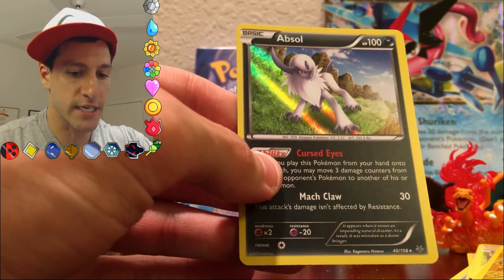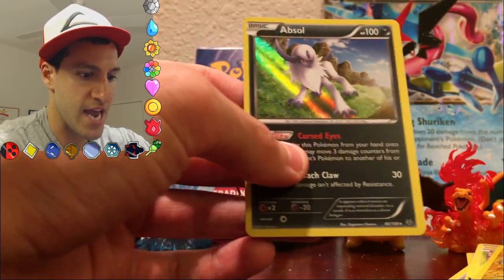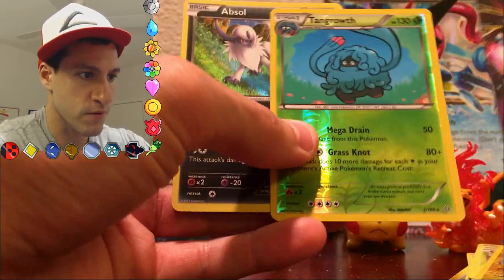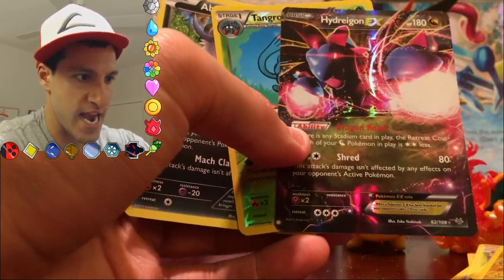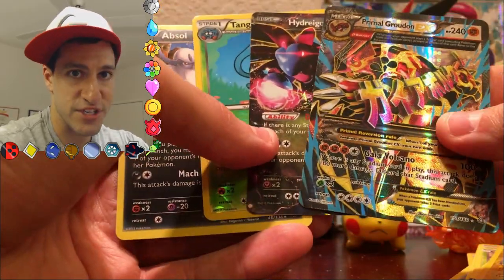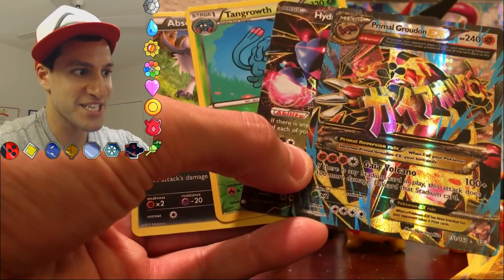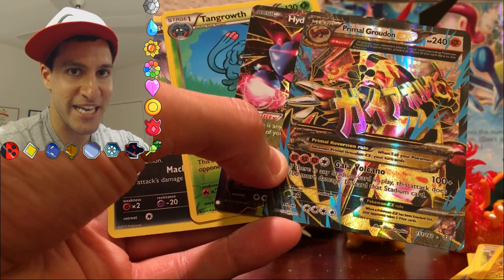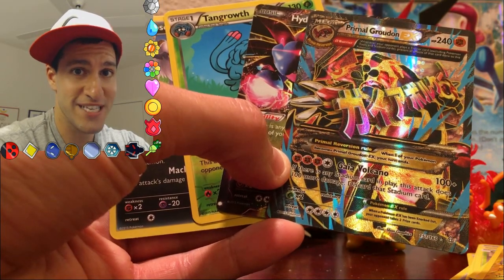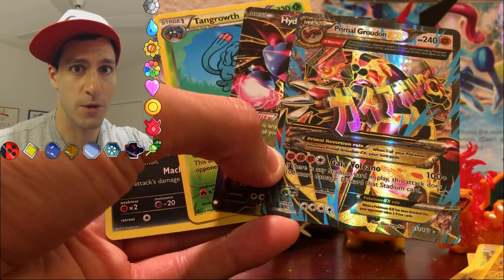But this was beyond some of my best pulls in a long time: an Absol holo, Tangrowth Reverse Rare, Hydreigon EX, and the Primal Groudon EX. Please share this video if you enjoyed it with your friends, because this was epic. My name is Leanheart — stay awesome, stay positive, and as always, I'll see y'all in my next video. There's a bug on my wall.